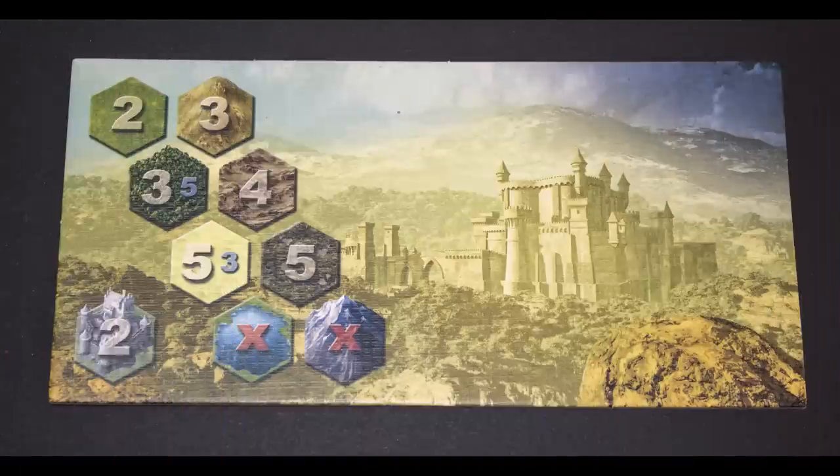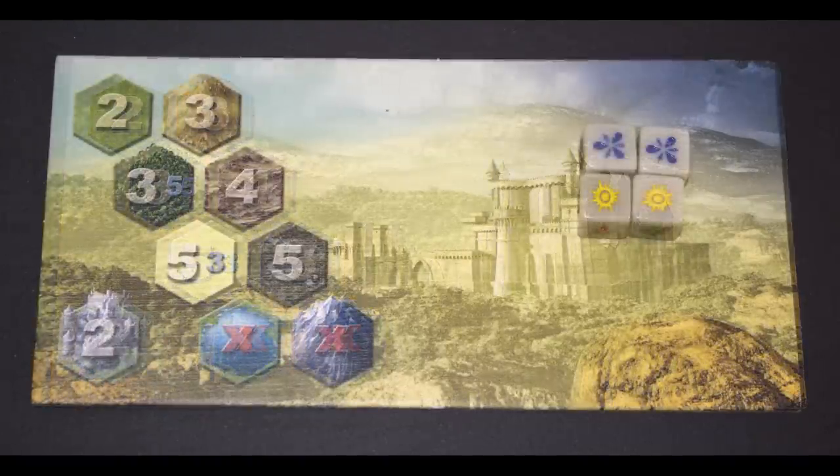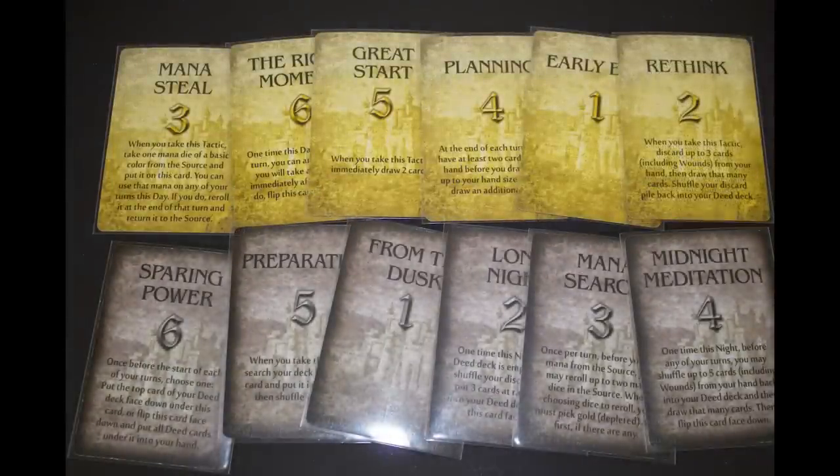To play a turn, first see if it is day or night according to the scenario. Day or night determines which initiative cards are used for that turn and has an impact on movement and how mana is used. Roll dice for the source — this is a collective resource of mana that players share. Then select an initiative card: yellow for daytime and black for nighttime.